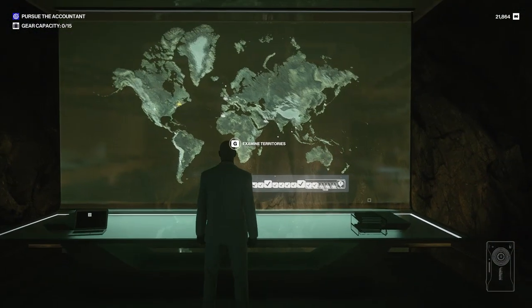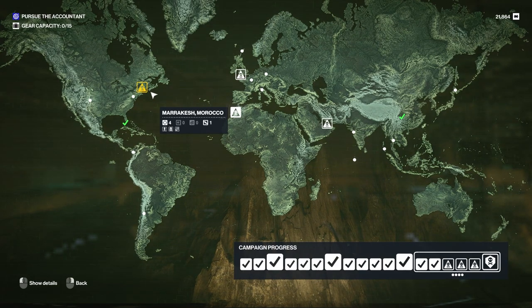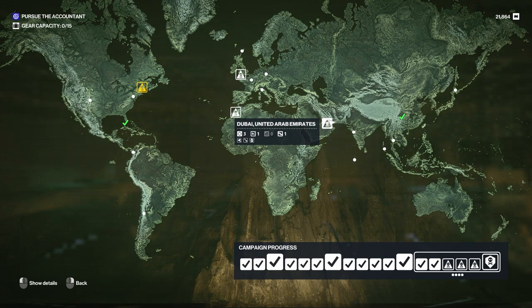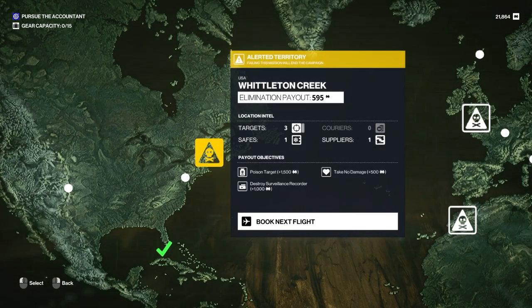After that we now find ourselves back with four missions to go. We've got Marrakesh, we've got Alerted Wick Creek, we've got Dartmoor, we've got Dubai. Feels like we should probably start with Alerted Wick Creek — let's get it out of the way, shall we? Poison Target.